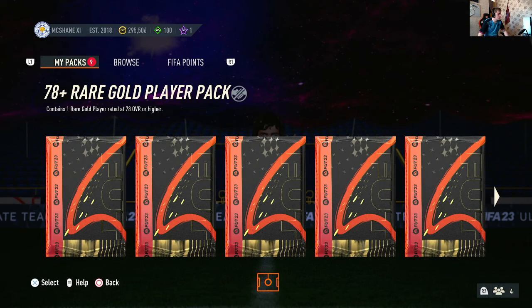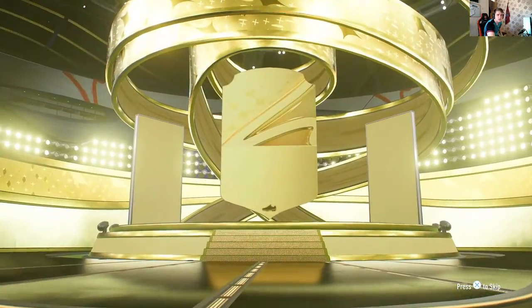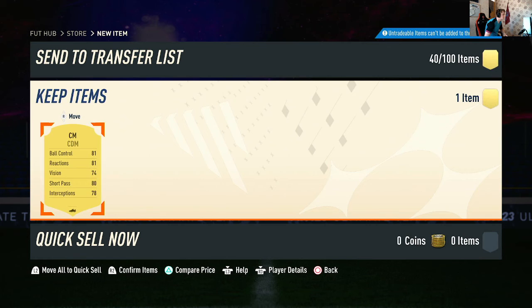We get Coutinho. Pack number 2 — we again don't get a board. He's Japanese. That is Ender.